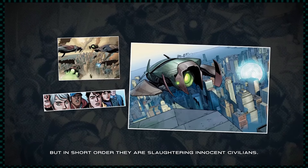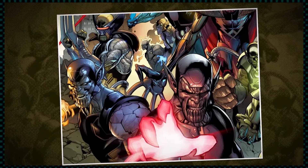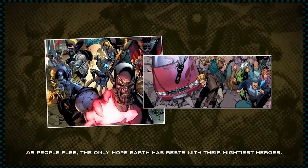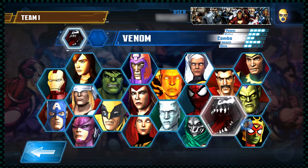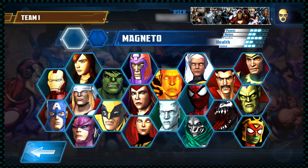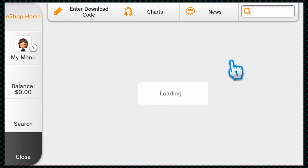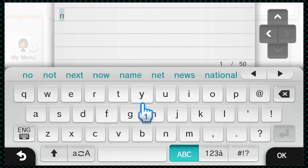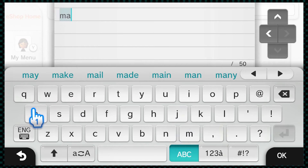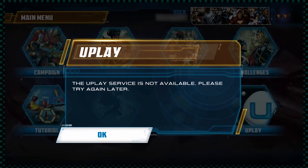Battle for Earth tells the Secret Invasion storyline, where a bunch of heroes were revealed to have been shape-shifting aliens for a while. It's not the greatest storyline in the world, but luckily it doesn't matter all that much here, being a fighting game. The character roster is solid — a little bit of every franchise is represented, and they've all got some alternate costumes too. Well, the majority of costumes are locked behind microtransactions, and this game's DLC has been removed from the Nintendo eShop, so too bad, so sad — you just don't get to have them. Also, a few are behind Uplay, so same problem.